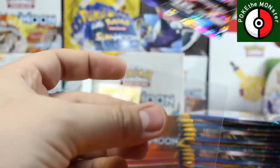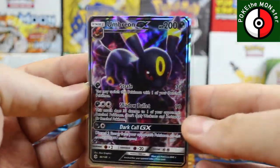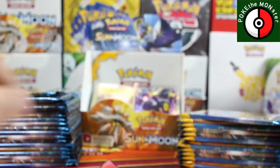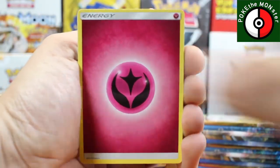Umbreon GX — awesome card, I do have a couple of these and I am stoked about it. Umbreon GX going in the back — you deserve to be in that box. First GX of the box! These packs really don't like to open up too well. Let's see — Fairy Energy, Metapod, Granbull, Double Colorless Energy, Professor Kukui reverse holo, and our rare card is a Parasect.